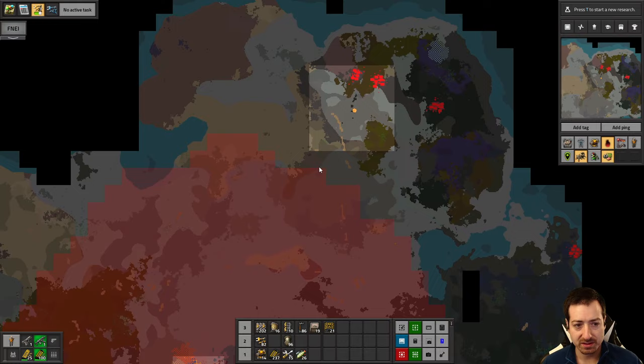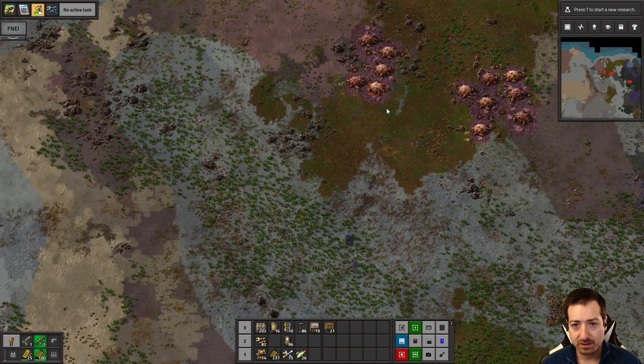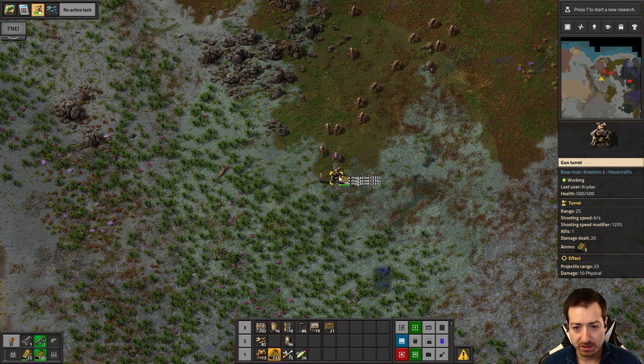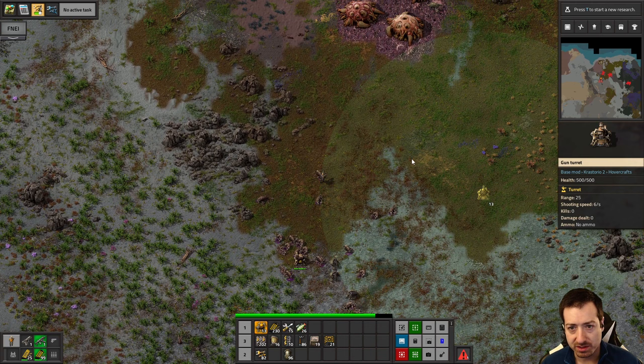I was just exploring up here because there were some black bits on the map and I wanted to make sure there weren't any hidden biter nests. I figured since I'm up here already, we might as well remove the natives from their entrenched locations here. We will hopefully be automating science pretty soon.